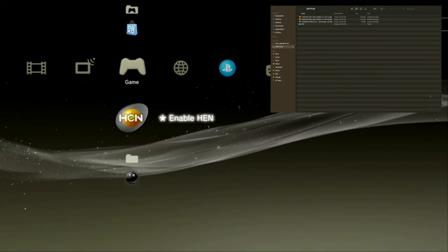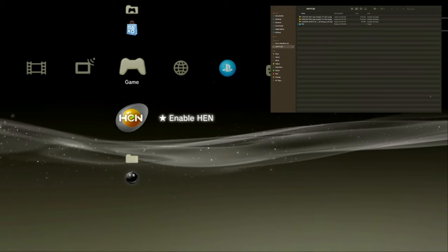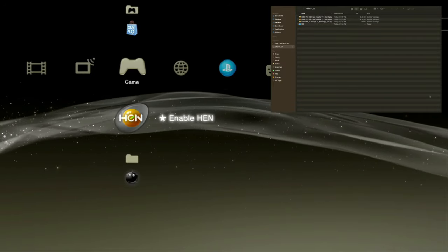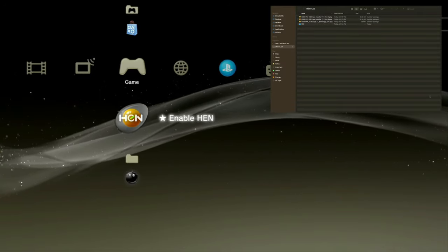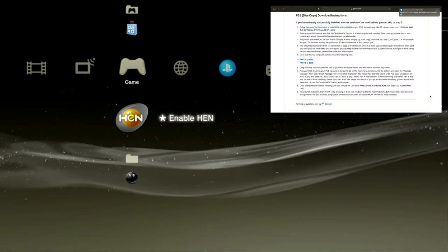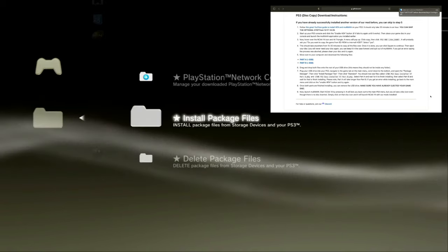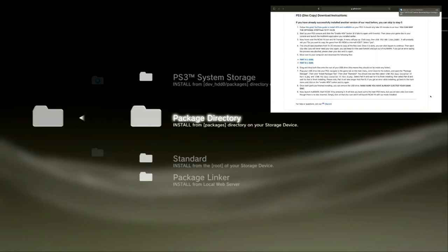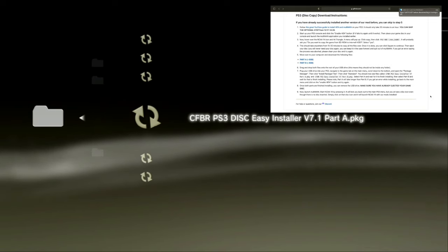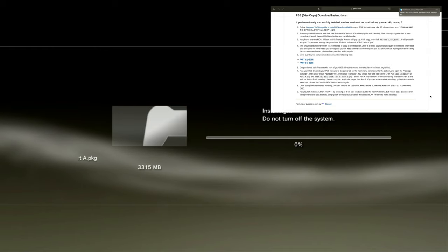After you get done downloading and putting those two files — Part A and Part B — onto your USB drive, you need to put them on the root of your USB, no folder. Now we're going to transfer the USB over into the PS3. I already have HEN and all of that stuff up from last time, so all I got to do is install these. Go to Package Manager, go to install, click standard. It really doesn't matter which one you click, but I like to click the name just how it is. I'm going to do Part A right here. It's going to take quite a while, so I'll see you guys right when it's done.